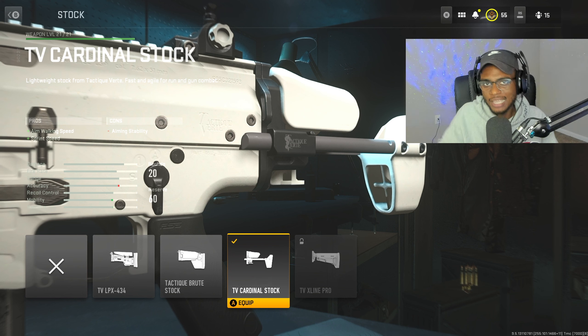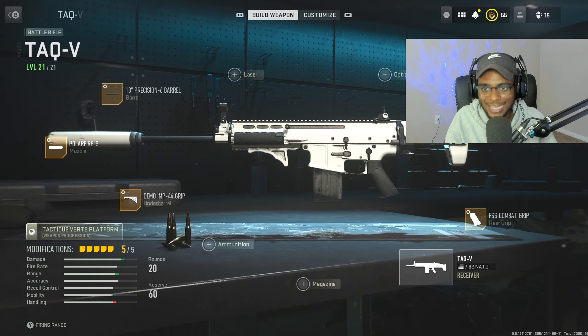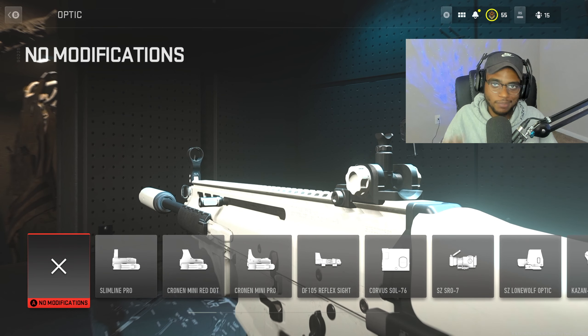For the next attachment, we're going to the Cardinal Stock - the same stock we rock on the TAQ 56 assault rifle version. We're rocking it on the battle rifle version because it's actually going to be even better on this weapon. We're going to bump up that aim-walking speed as well as sprint speed so we can walk around aim-down-sight ready to win each gunfight. For the tune, we're going to rock increased aim-walking speed as well as aim-down-sight speed to bump up that handling so this weapon does not feel like a slug.